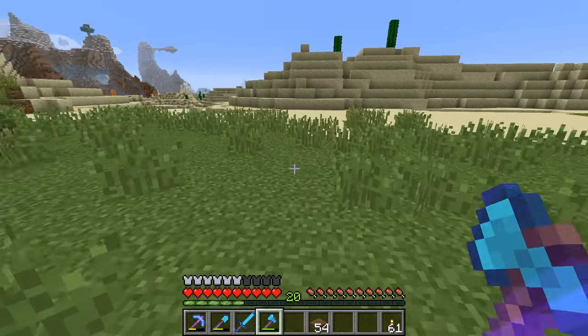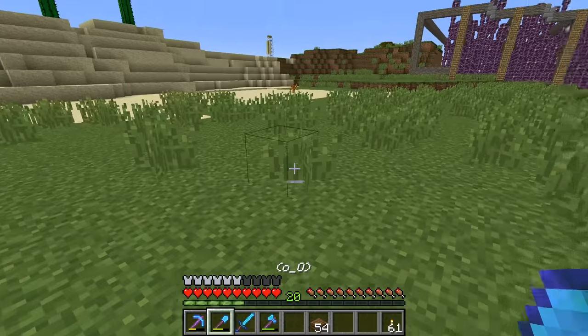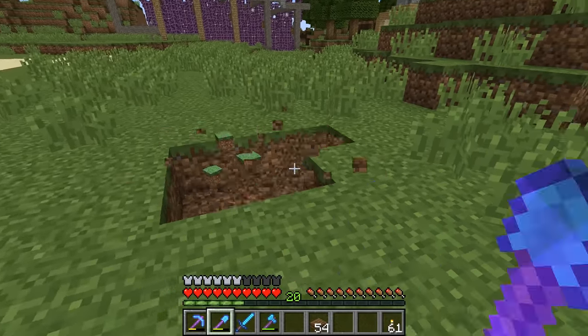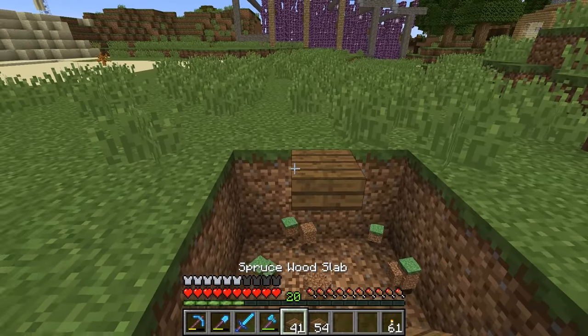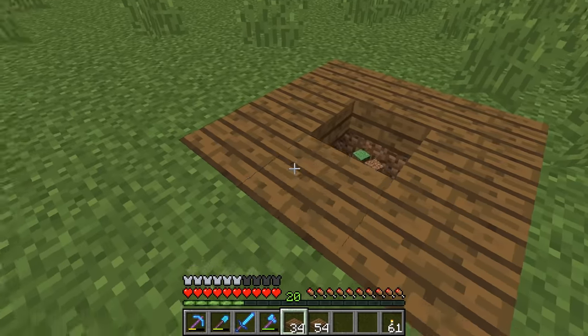I'm going to refer to it as tunneling here. I don't know if it has an official name. But I started asking questions like, let's say you have a flat surface like this. Is there some way of making a bunny hole to get down into a tunnel? Well, it turns out there is, and there's a lot of cool little tricks you can do with it. It's a lot more of a flexible thing than I realized until today.